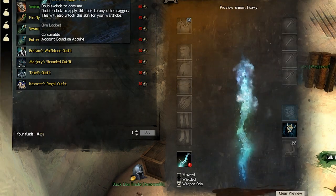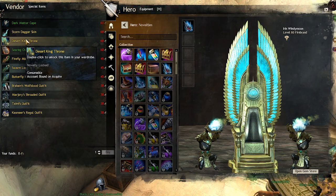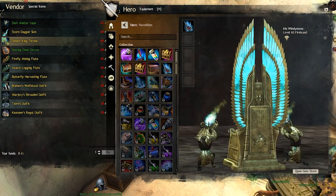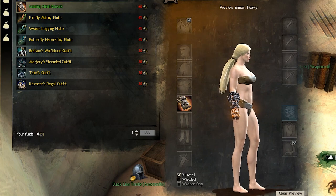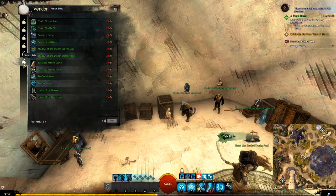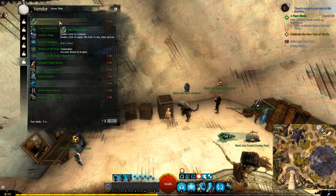We have the Storm Dagger. We have the Desert King Throne. And if we go to the last tab, Armor Skins, we can find all those unique skins.